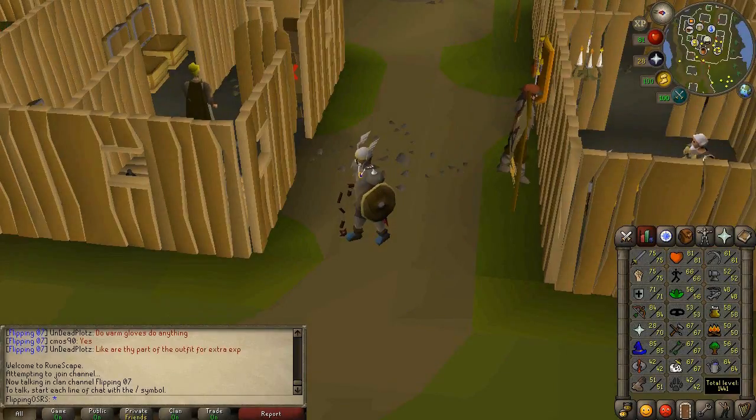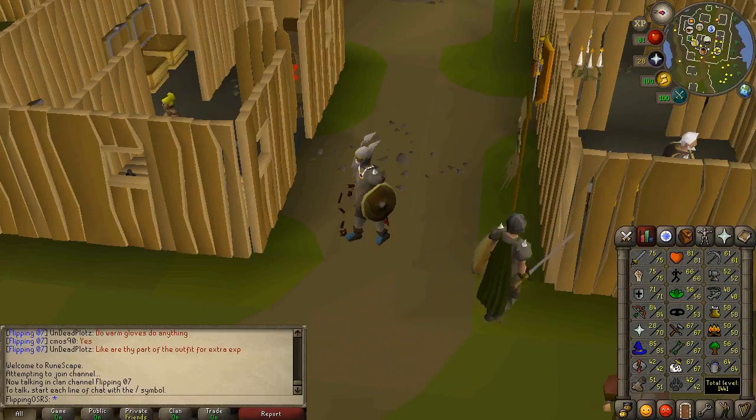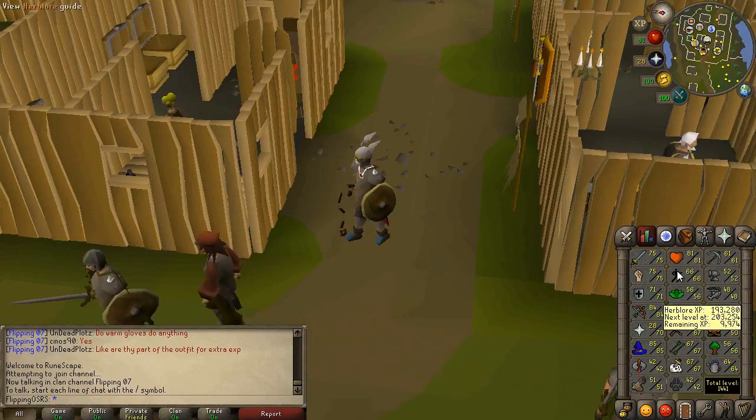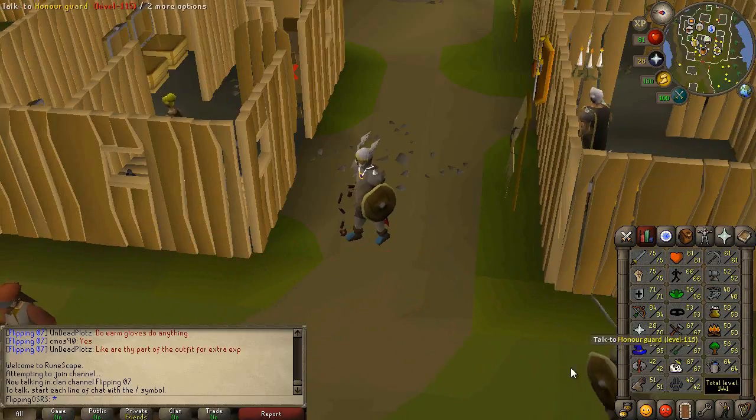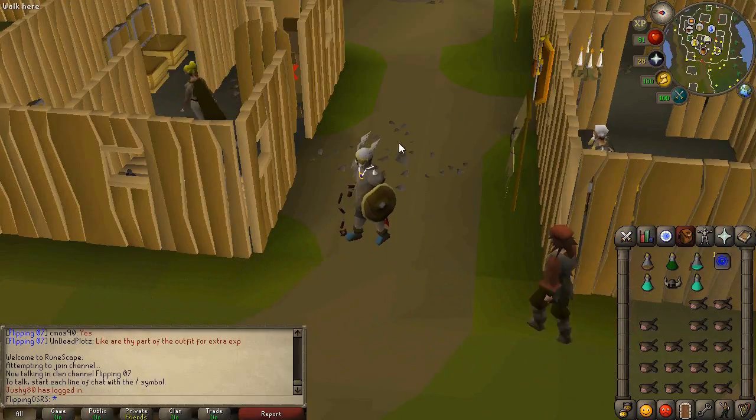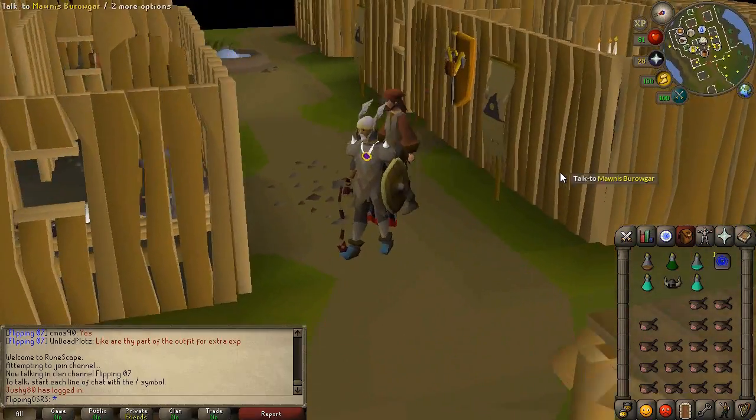Okay guys, that's about it for today. Hope you enjoyed the episode. Let's look at what I achieved: we got up to 75 attack and strength from 70, which took a while but AFK'd it — not too bad. We got a defense level, an HP level, as well as a range level, so a lot of combat stats went up. We got a woodcutting level, three or four Runecrafting levels just from the experience lamps, and I think a combat level or a construction level. As far as quests, we got the Fremennik Isles quest done for the Helm of Neitiznot, which is awesome.